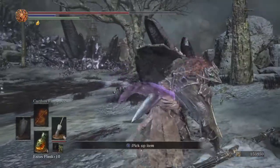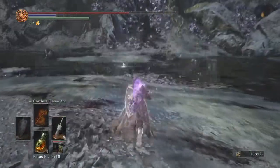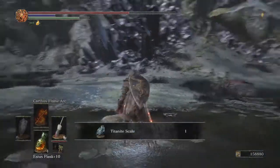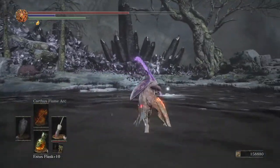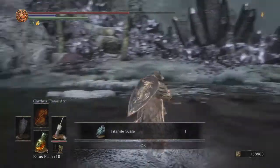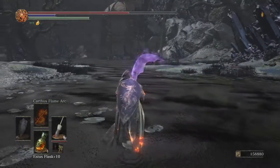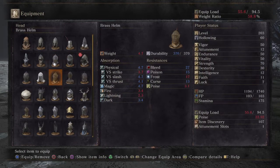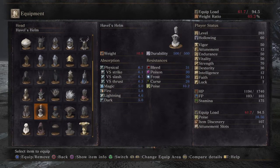I think he just drops his armor. Yep, there it is — the Iron Dragon Slayer armor. And that's pretty much it. Grab those twinkling titanite scales if you wish. I guess I'll show you what the Iron Dragon Slayer armor looks like — it looks just like him.